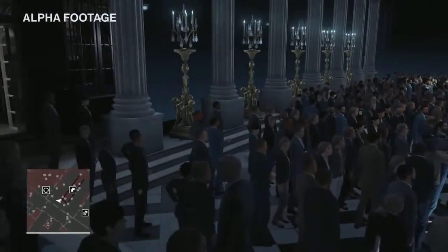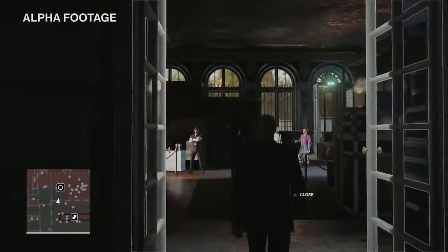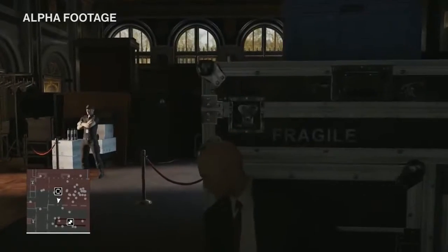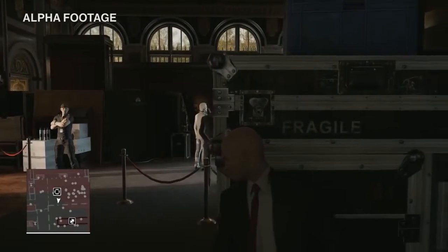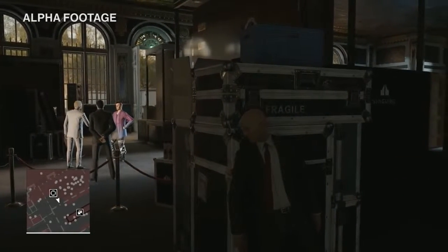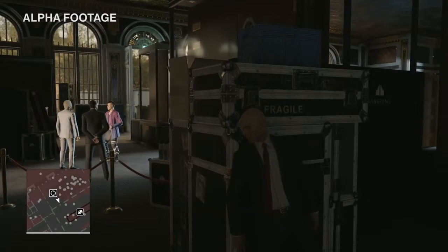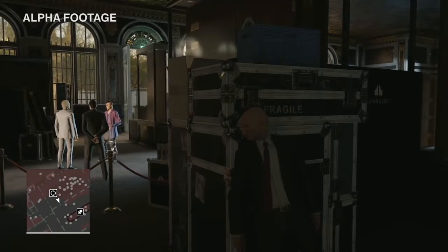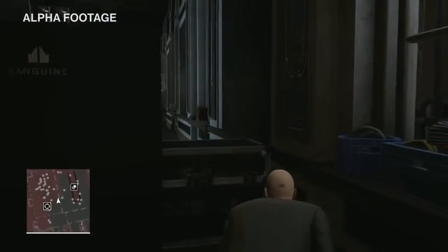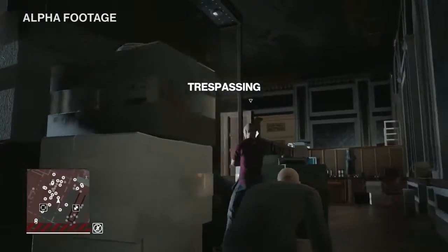Our focus today is purely on Viktor Novikov, and it looks like he's backstage — going about his business, and now it looks like he's arguing with the lead designer of the fashion show. I'm not allowed in the backstage area in my regular outfit, so we'll need a good disguise. This stylist outfit is perfect.